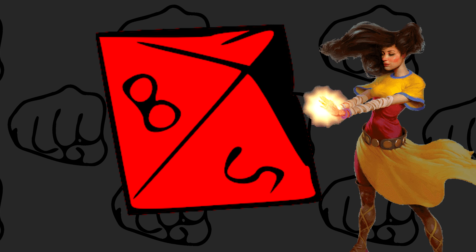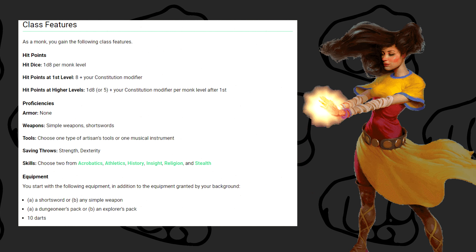For hit dice, the monk has a 1d8. At first level they have 8 hit points plus their constitution modifier, and at every subsequent level they can either roll a d8 or take the average of 5 and add their constitution modifier. As far as proficiencies, they're not proficient in any armour — they actually excel at not wearing armour whatsoever — but they have proficiency in all simple weapons as well as short swords.